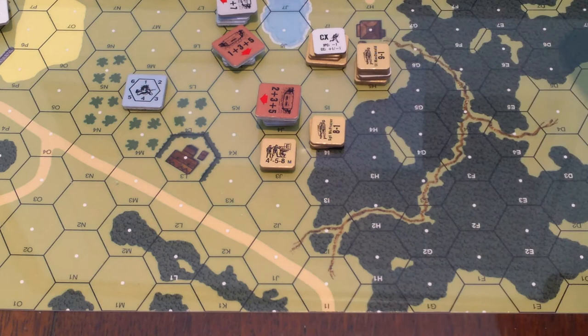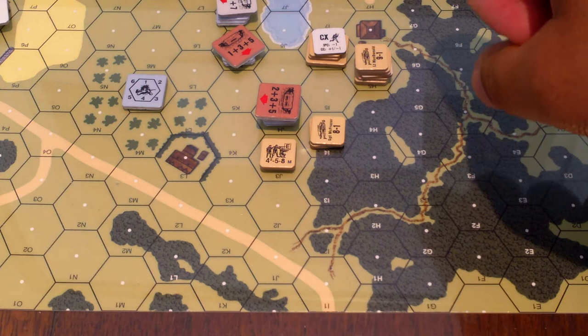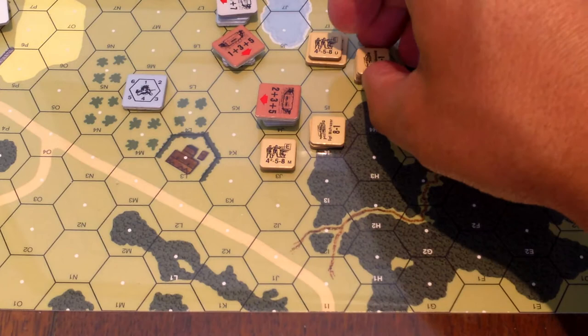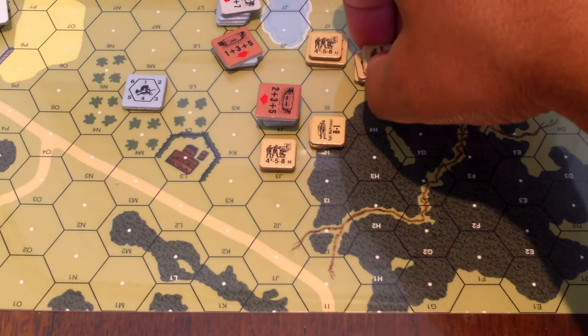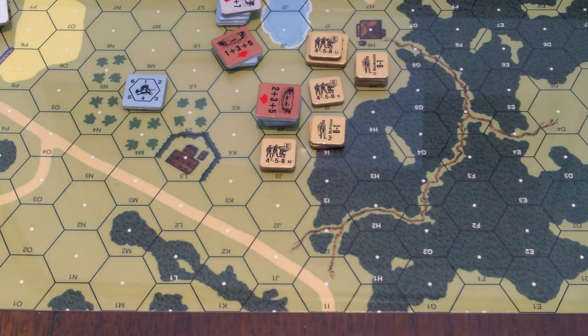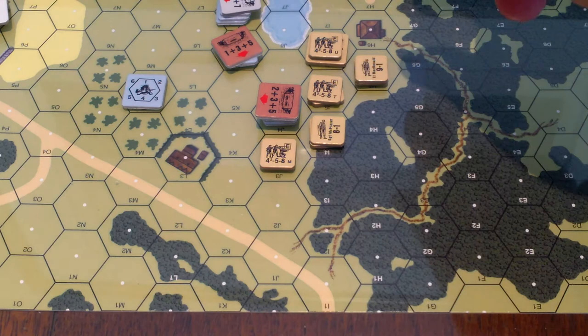That pillbox is going to be dead. Now for the scary part - do I even need to move all these guys up now that I have these guys here to attack into there? These guys are no longer CX, so I can take those off. I think I want these guys to move here. If I move one and he fires, there'll be some residual firepower that the next guy has to consume - it would be a total firepower factor of eight.